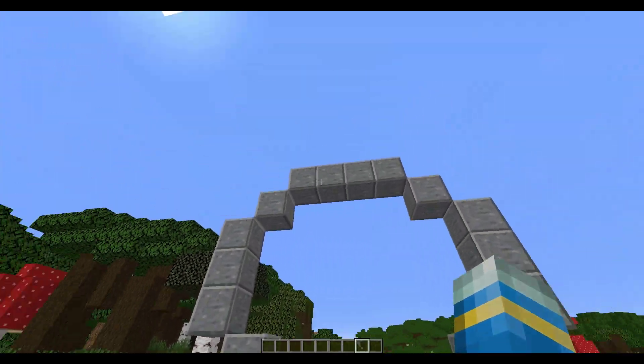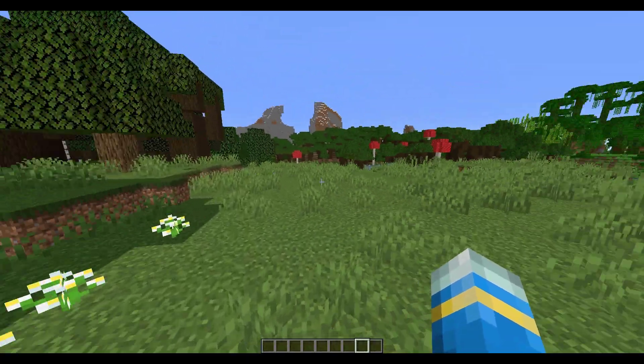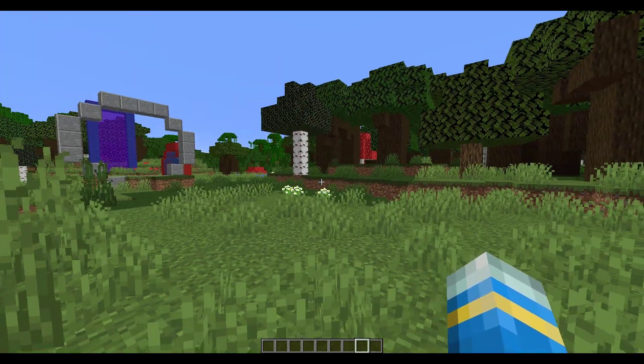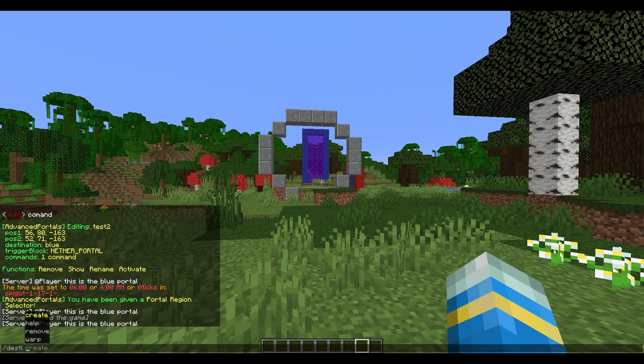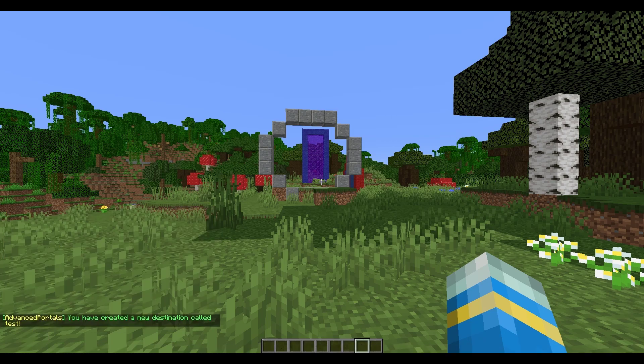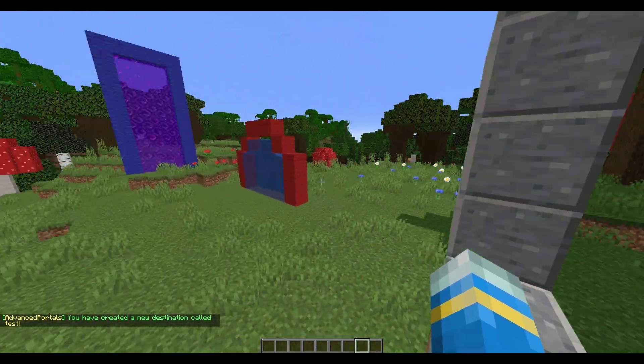Let's jump into how to create this portal and make it teleport us somewhere. The first thing you want to do is go to your location wherever you want to be teleported and do /dest — short for destination — create, and then give it a name. Let's just call this one 'test' and there we go. We've created a new destination, but now we need to create a new portal.